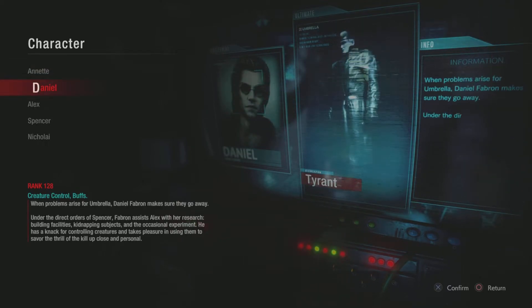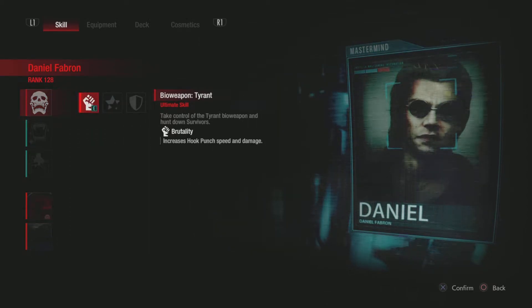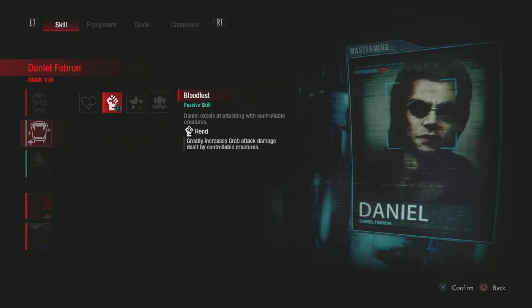Now we'll talk about Daniel, who probably performed the best of the three masterminds I've used. My build on Daniel has a bit of everything. We start with Brutality, which increases hook punch bite damage — very standard on most Daniel builds. Rend greatly increases grab attack damage dealt by controllable creatures, and this works super well when you combine it with the Remote Shell.